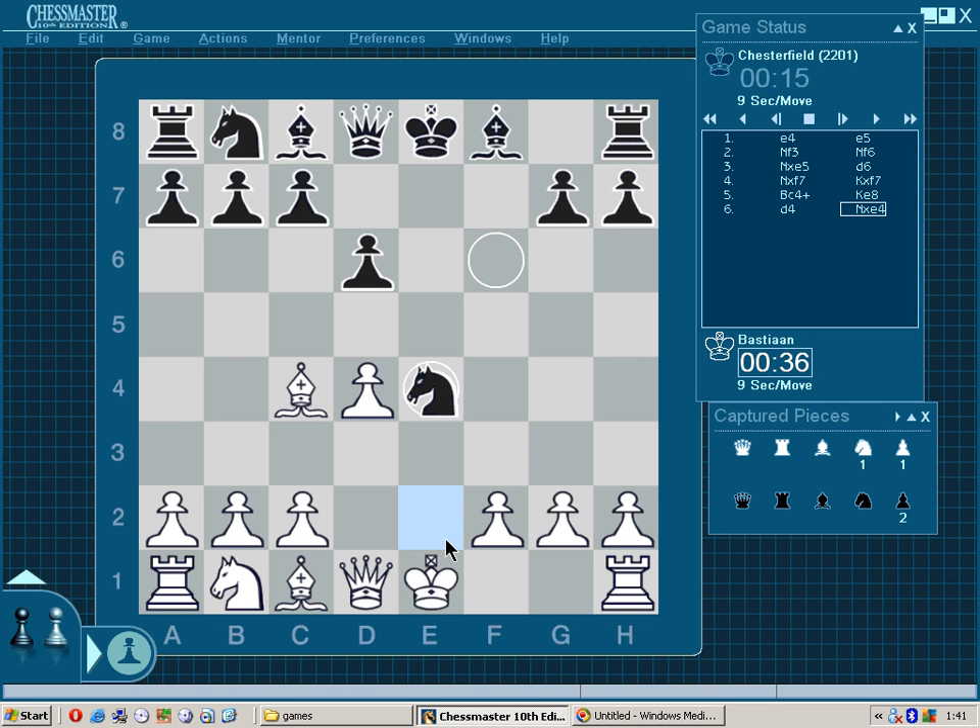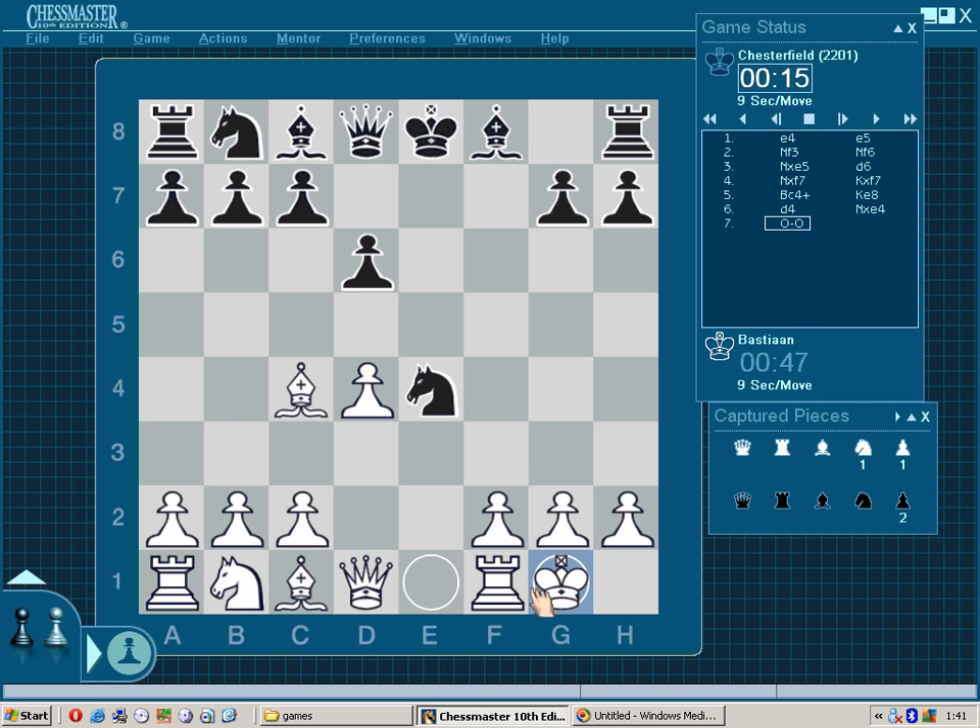The important thing in this playing style is not to think material-wise. We need to sacrifice a few pawns and a few pieces in order to maintain a king hunt. After knight takes pawn we can castle and bring a rook to e1, and this king will be stuck in the middle. h5 is a typical Chesterfield move, so simply rook to e1.